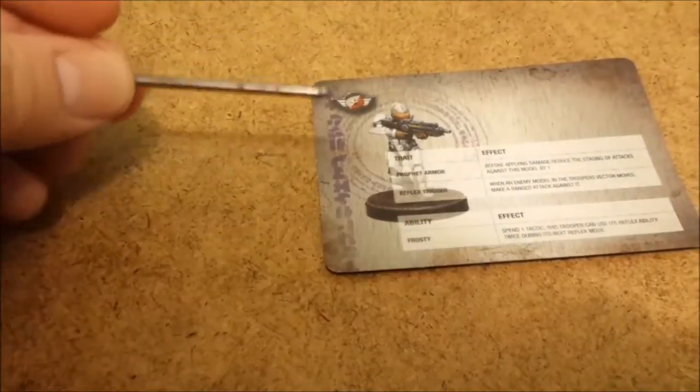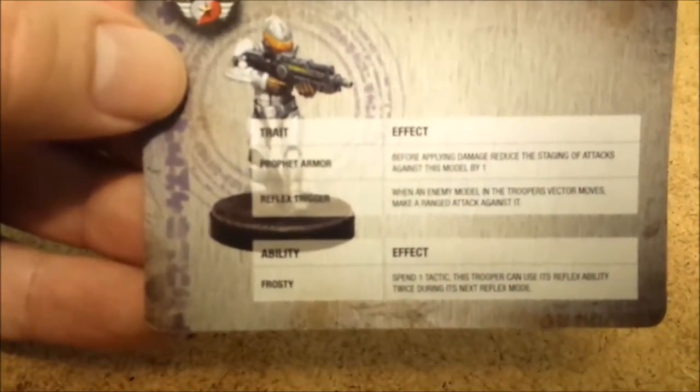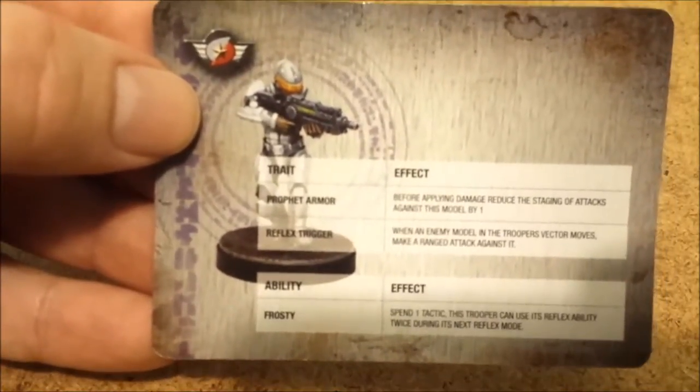On the back of the card there are traits and abilities. Traits are things that are inherent in the unit — they can utilize those at will. Then there are effects, which usually cost something. In the case of the Vanguard, it costs tactics. In the case of the Strain, it costs nano counters.